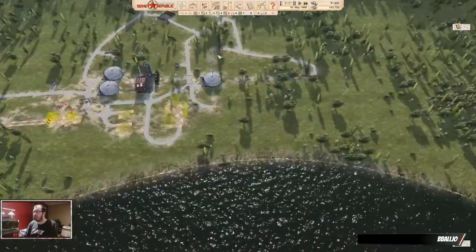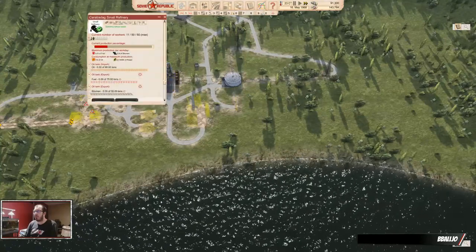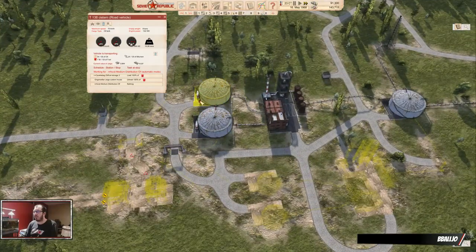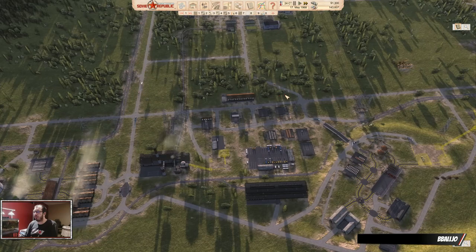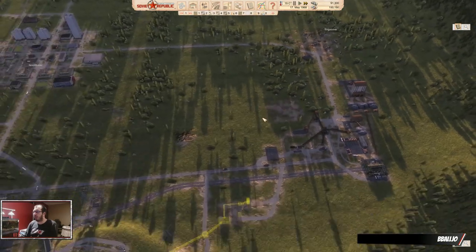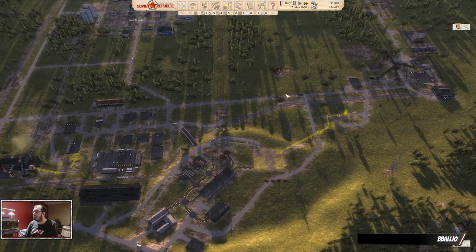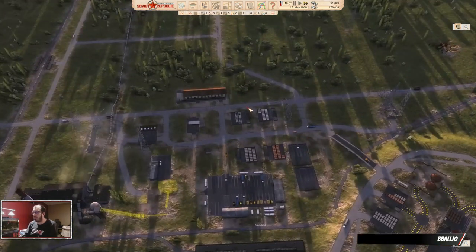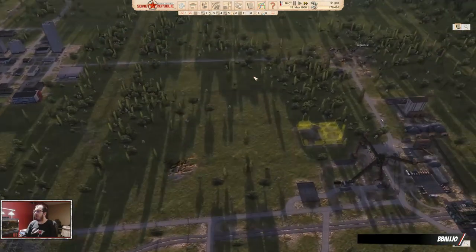We are producing stuff. No bitumen, no fuel. A couple people doing stuff, these are filling up, so that is fine. Our republic is working great. This area we will expand very soon, just to get the prefab panels and our cement and all that stuff. And then the only thing we're not currently producing is steel, and that's going to be a little while.